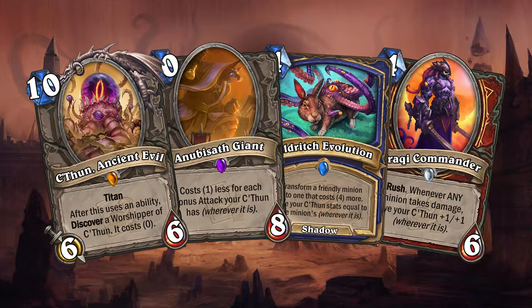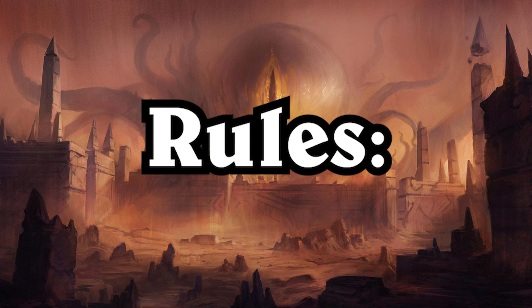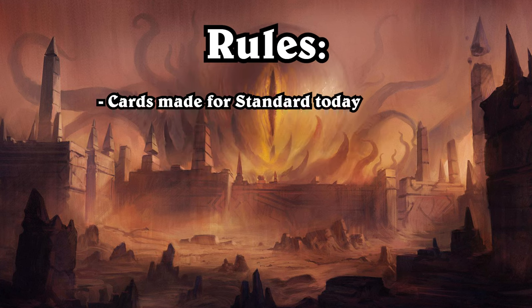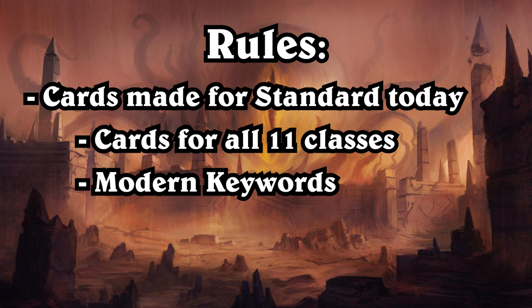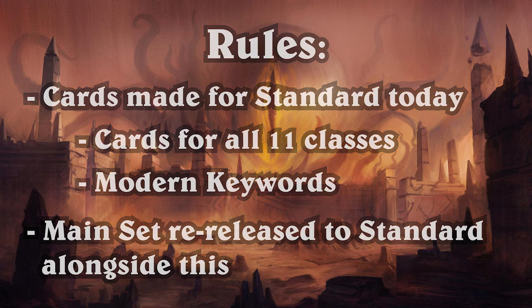I've made many new cards for this video, but before we look at those, I want to quickly explain my rules. The idea is that the mini set would be released to standard Hearthstone today, with cards made for all 11 classes using modern keywords. Additionally, I imagine the Whispers of the Old Gods main set would also get re-released to standard alongside the mini set. Now let's dive into the Anki Raj mini set.